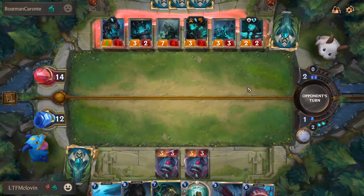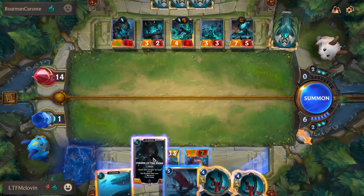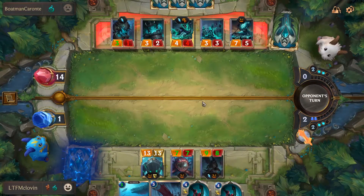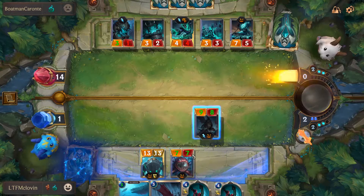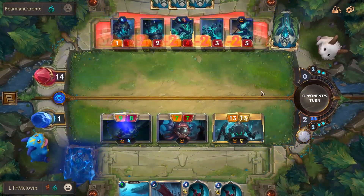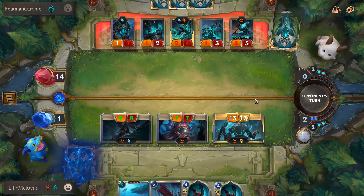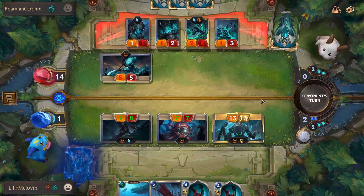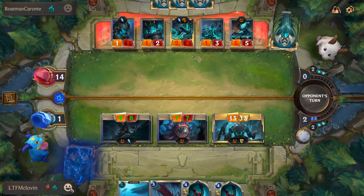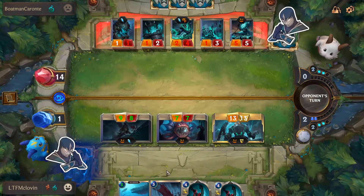Nautilus is obviously who you want to be aggressive with, but Terror of the Tides sweetens the deal by giving all sea monster allies Fearsome while it's on the field and giving all enemies minus 2 attack when it attacks — meaning some enemies may go below the 3-power requirement needed to block your Fearsome creatures. This is a game-ender card, so be careful when you play it. In some cases you'll only need it to swing once for it to end the game.